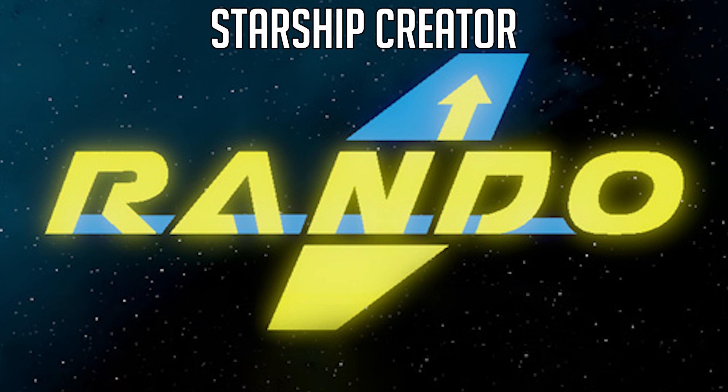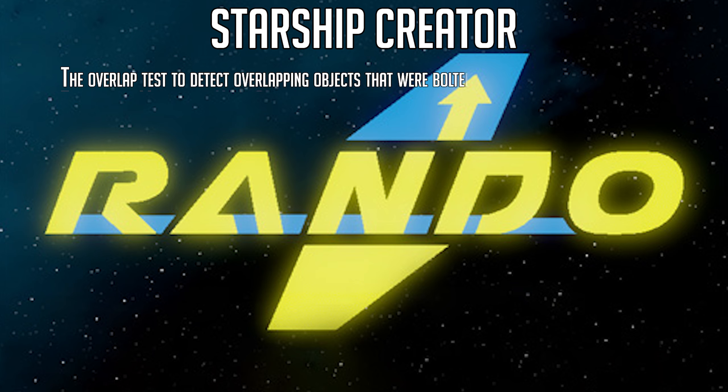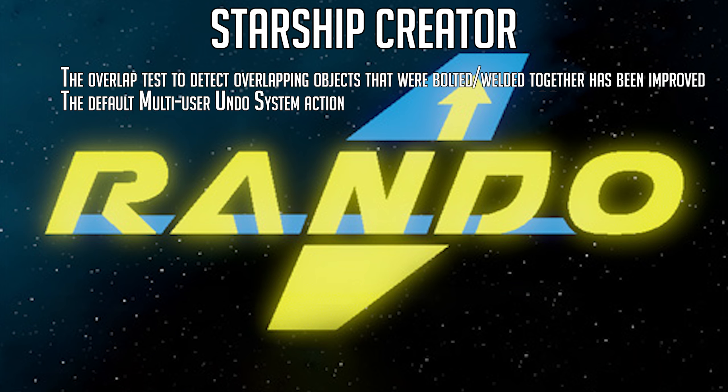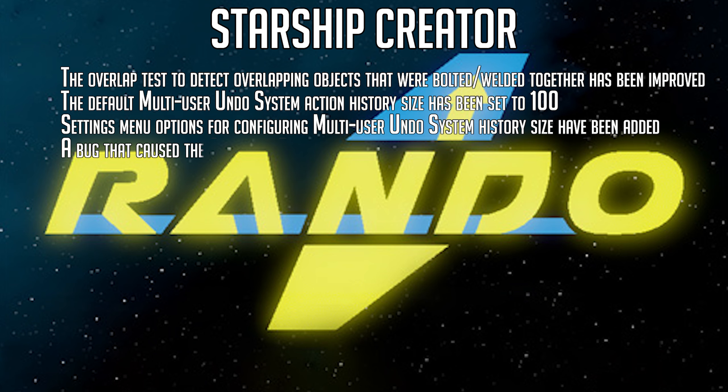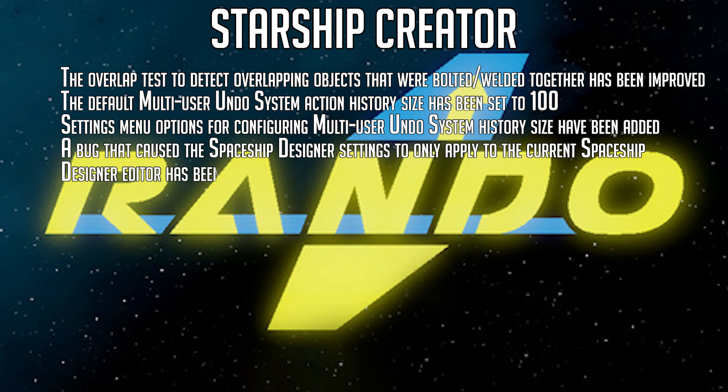For starship creator updates this week: the overlap test to detect overlapping objects that were bolted or welded together has been improved. The default multi-user undo system action history size has been set to 100. Settings menu options for configuring the multi-user undo system history size have been added. A bug that caused spaceship designer settings to only apply to the current spaceship designer editor has been fixed.